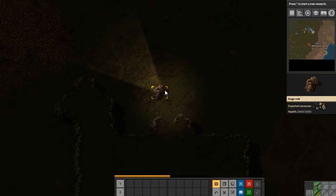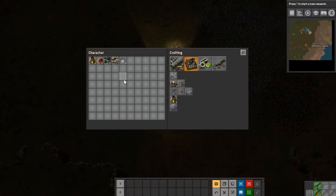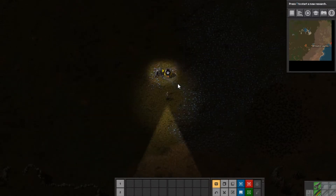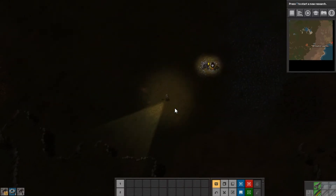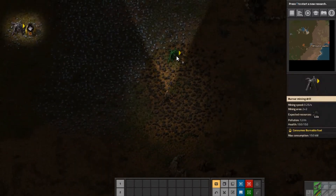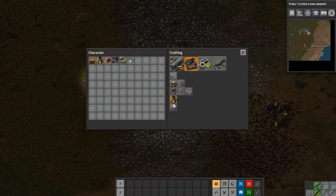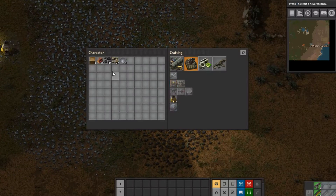We need some stone — you don't need a ton of it but with some of the updates they've increased its necessity. I like to use wooden crates to store things in the beginning. We need a couple of burner mining drills right away so we can start getting coal over here. We want this coal — always need more iron in this game, always need more iron. Lots of patience, lots of patience.